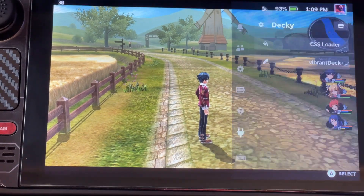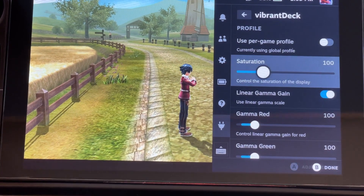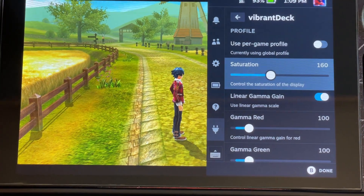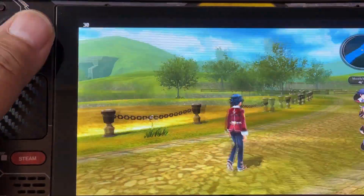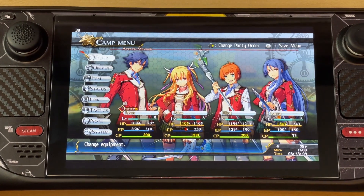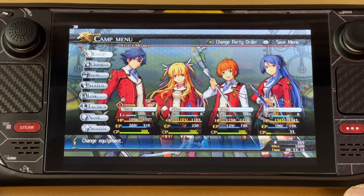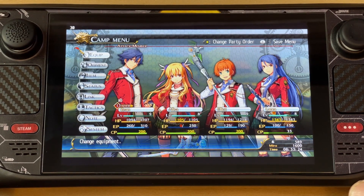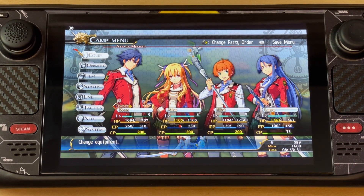This is the original version, guys. As you can see, that's the original, and if you set up Vibrant Deck — depending on whatever you want — I think I'd personally use around 140 to 150, though even 160 is just so vibrant already. The experience will definitely be different and I highly recommend this plugin. That's a quick tutorial on how to make your colors pop on Steam Deck. Thanks for watching, click like, comment below if you have questions, subscribe for more Steam Deck videos — stay safe and see you on the next one, peace!